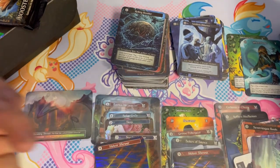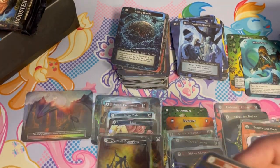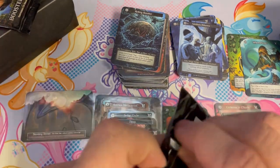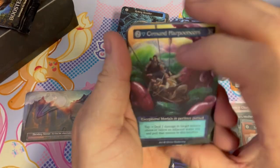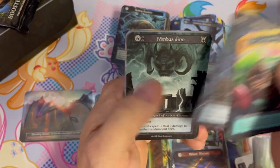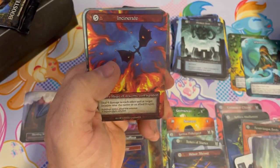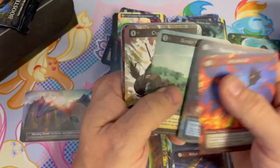We got more than I was asking for — I was asking for one unique and one foil, we got two uniques and one foil, and we got two packs left. I feel like everything from here on out is going to be bonus. We got the harpooners, Nimbus Djinn, and Incinerate.